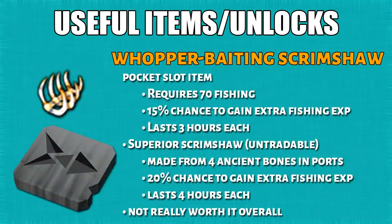Then we have the whopper baiting scrimshaw, which requires 70 fishing to use. There's a 15% chance to gain additional fishing XP because you hooked a large fish. The superior version is untradeable but can be made from 4 ancient bones in player-owned ports, increasing the chance to 20% and lasting 4 hours each. Overall, the boost isn't worth it because it's too small and too expensive per hour.